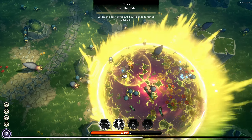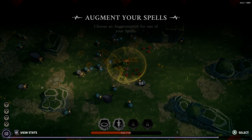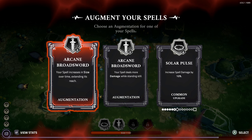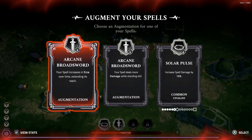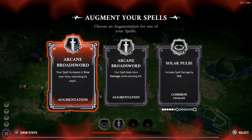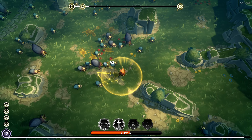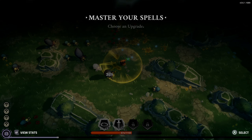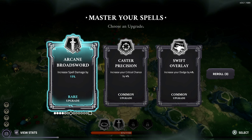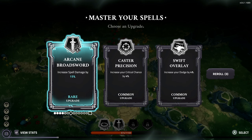Grab that potion, get a little healing here. Looks like we got two sword ones, which is fine. We'll take the extended size — just kind of make our sword a bit bigger. It'll make it quite a bit bigger actually. Ideally I'd like the one that slows down the rotation of the sword, because it allows you to get multiple out. But worst case, this is fine as well.